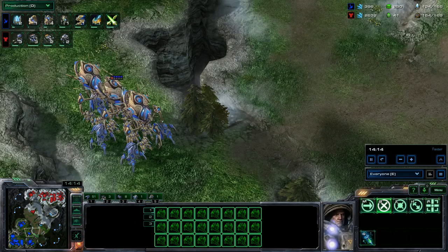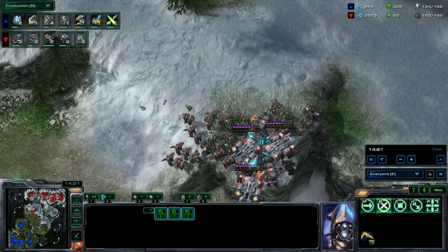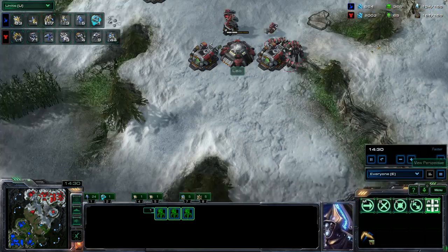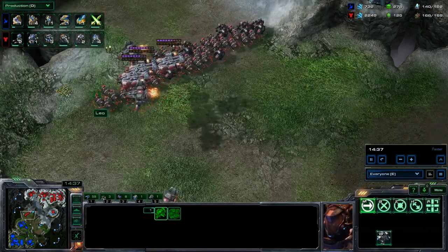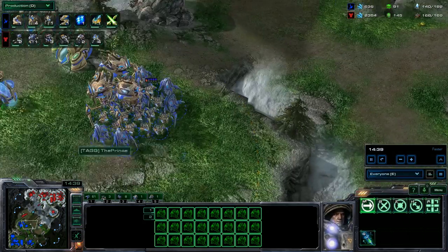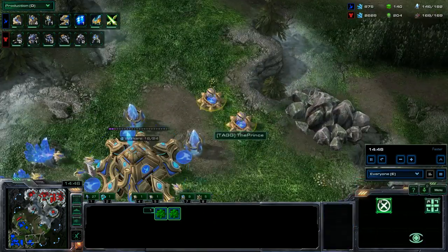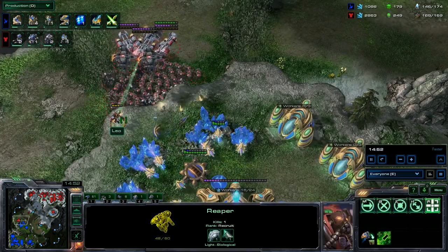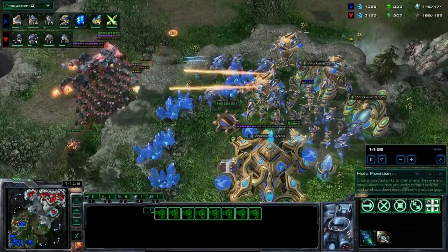He shouldn't have so many minerals. I guess it's because he's not really making Marines at this point. There we go — he's now finally going to make a few Marines. He has 44 Marines and 9 Marauders. He could have been maxed by now if he actually used all his minerals, but he didn't. I'm behind in supply, but my supply is going to go up. He took out the Pylon where I had the photon cannon, but here I come in with my units.